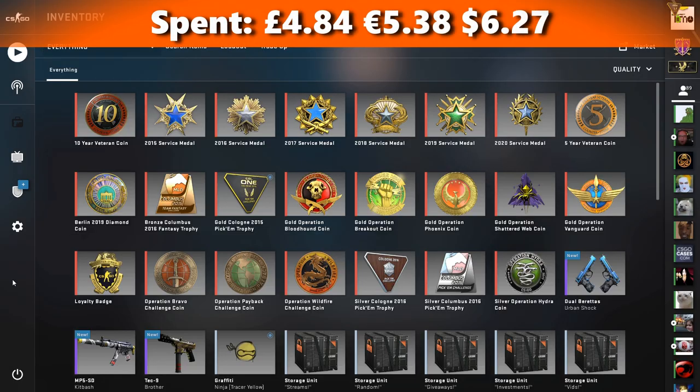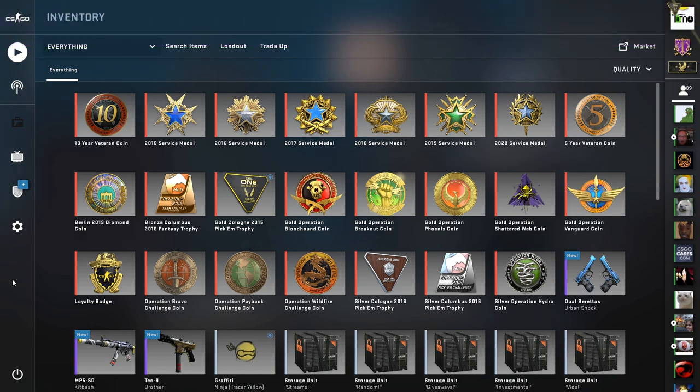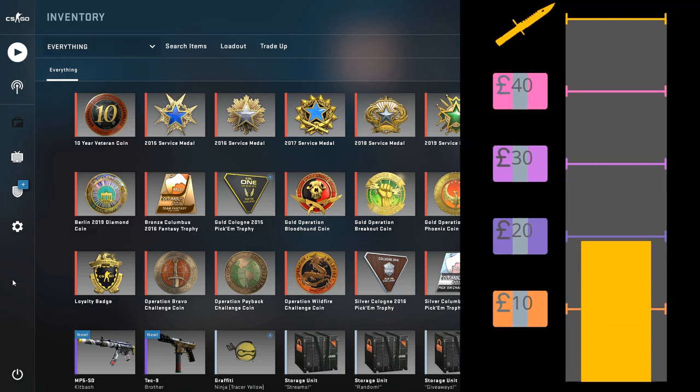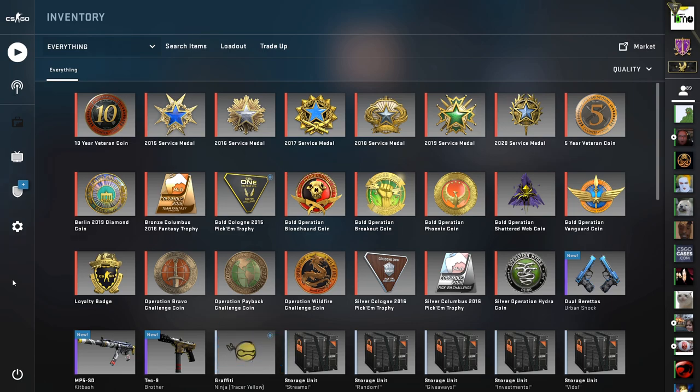Today we spent £4.84 of our budget — that's €5.38 in euros or $6.27 in dollars. The market prices of the outcomes today are £5.62, so €6.25 or $7.28. This does actually mean we make a profit today after Steam tax, but it's only 6p. We hit two of the trade ups today but only got low profit outcomes on the two hits, and then for the final one, we hit the 25.5% fail chance, which was a bit harsh. But we still end up with the tiniest of profits on the video, so at least it's not a loss — and that's the main thing, just to keep building the budget even with very small profits. Thanks all so much for watching, check out my Twitter, website and other ways to support the channel down below. Cheers guys, take care and I'll catch you in the next one.